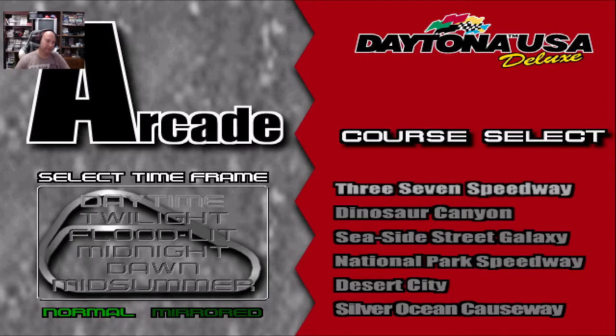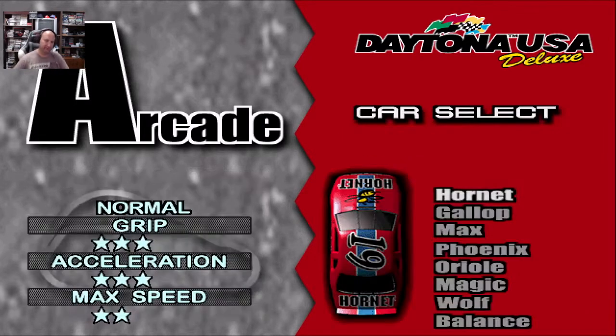We're getting right into the arcade mode and you've got six different times of day to choose from: Daytime, Twilight, Floodlit, Midnight, Dawn, and Midsummer. The ones I like are Daytime and Floodlit. Floodlit is about nighttime with the track lights on, so it gives a neat little effect. Then of course Daytime is the normal mode you're used to in the arcade. So we're going to select Daytime here.